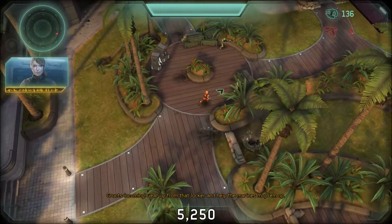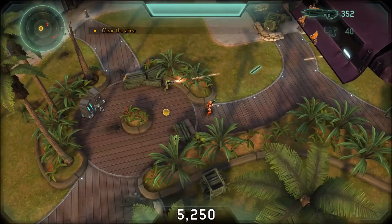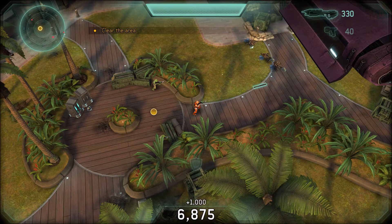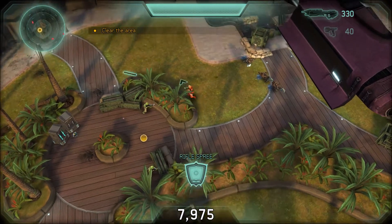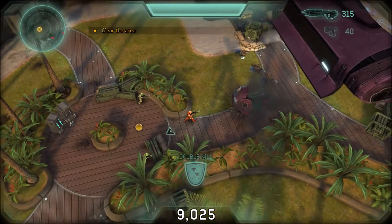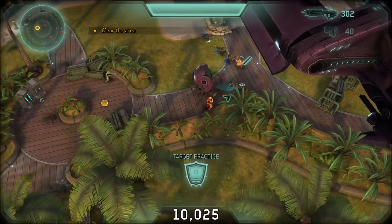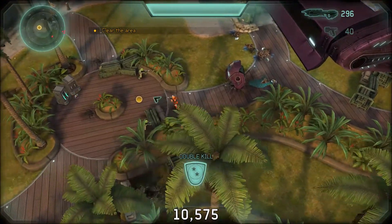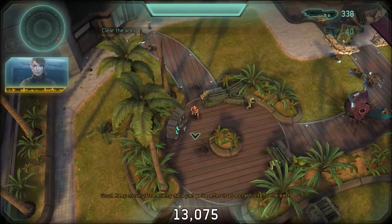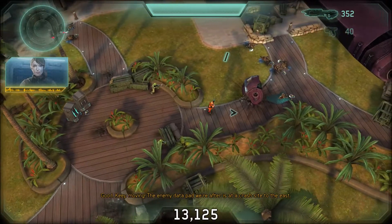Grunts incoming. Gear up from that locker and help the marines mop them up. Good. Keep moving. The enemy data pad we're after is at a crash site to the east.